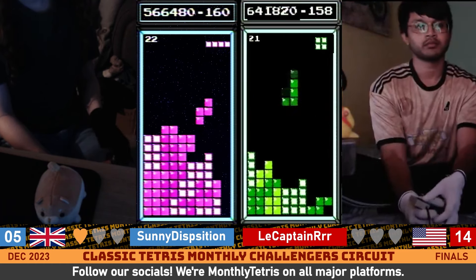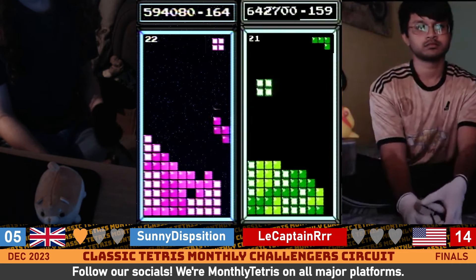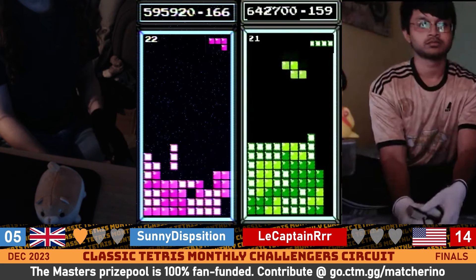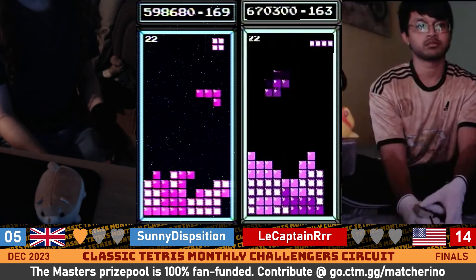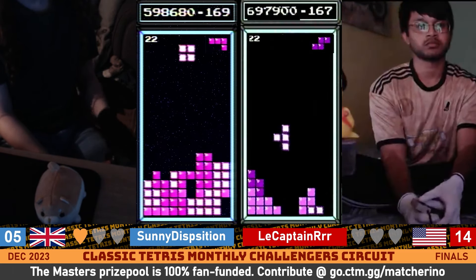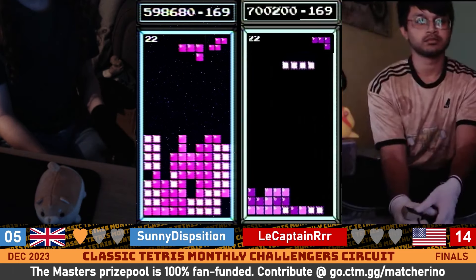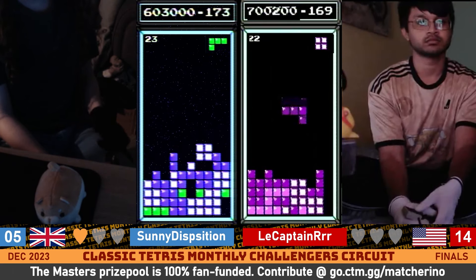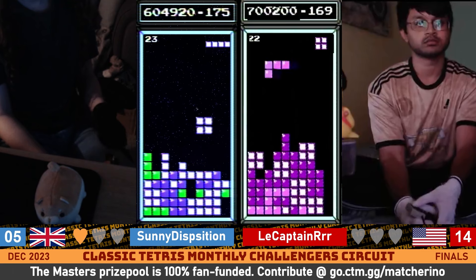Sonny having to burn some lines here — he's not set up for a Tetris, now finally gets set up. Bang Tetris for Captain. Captain is taking off here. And another Tetris — almost 100,000 point lead just like that. And Sonny can't do anything to bring any of this back right now. Sonny's going to have to figure out a way to bring this down and bring that level 19 magic he had from the first set back.